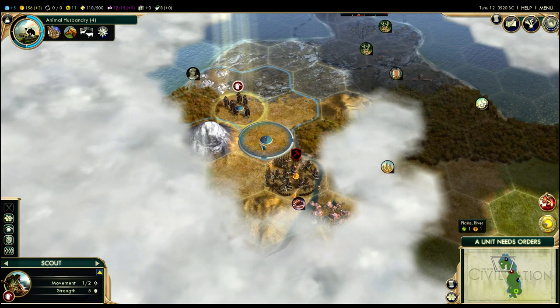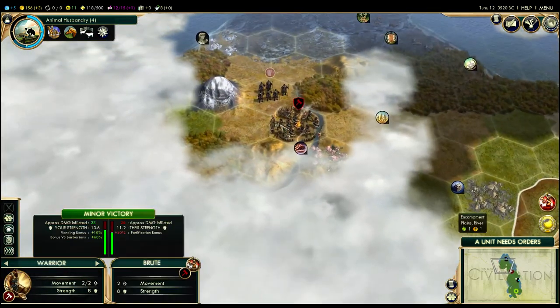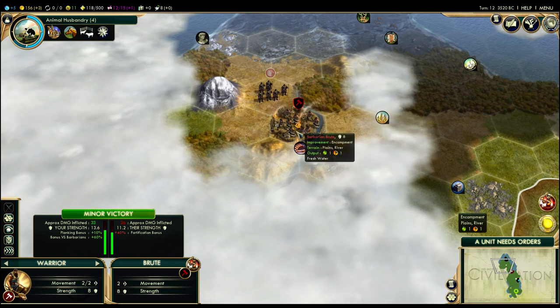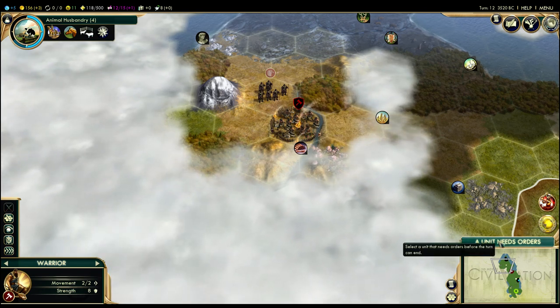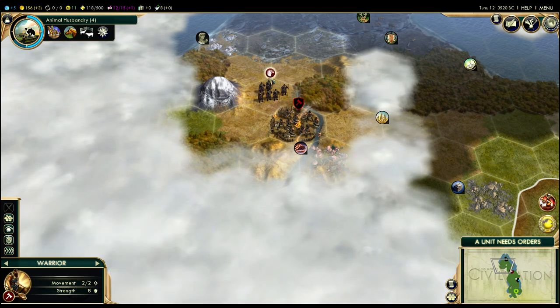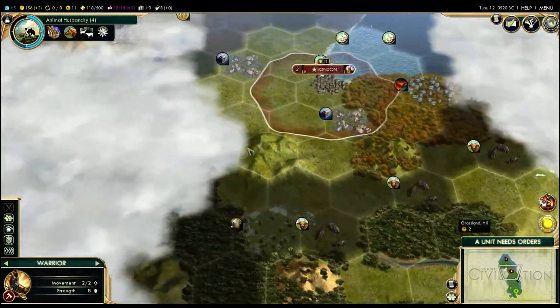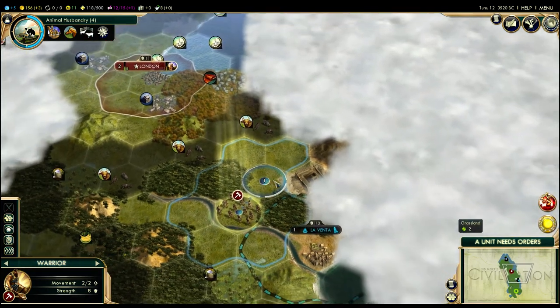I'm going to go ahead and move my scout next to this camp. Most likely this brute will not attack me — usually they don't attack out of a camp, but it depends, it's certainly far from a sure thing. If they do attack me, it actually won't be so bad. But if another barbarian happens to be created here while my scout is around, I'll actually be in a little bit of trouble. It's also unfortunate that area is near where I might want to settle, especially for Mount Kailash, so we may have to clear that out.